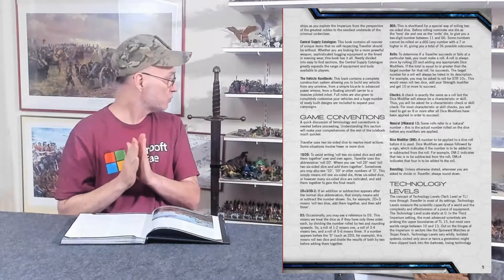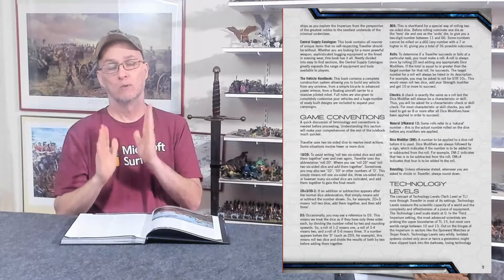Game conventions — put your learning caps on. You're rolling D6. That's all you're rolling. You only roll six-sided dice — the same dice you find in Risk, Monopoly, Yahtzee. Any of those games have six-sided dice. If you don't have any, go take them out of your Risk game. You only need two.